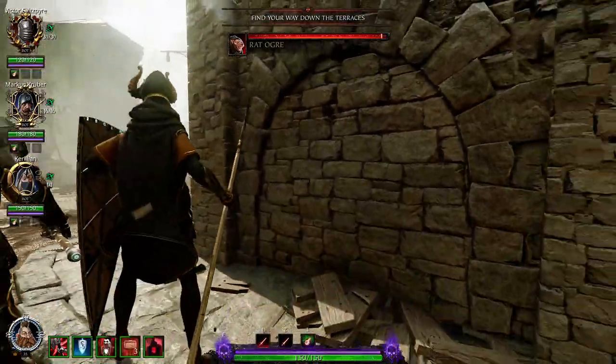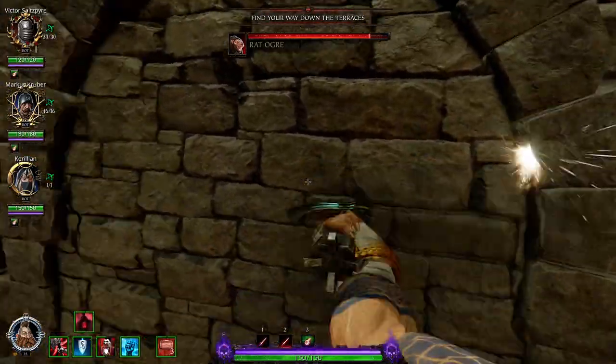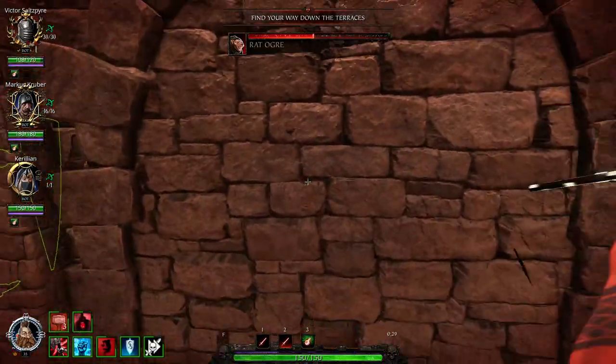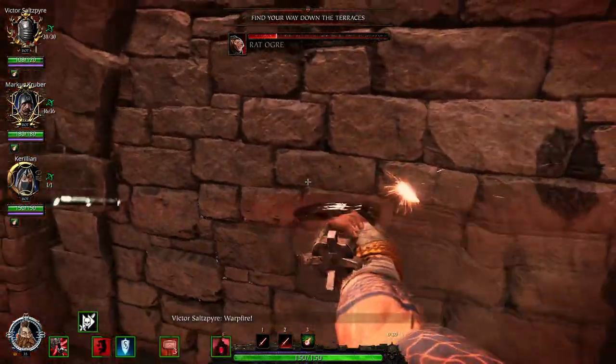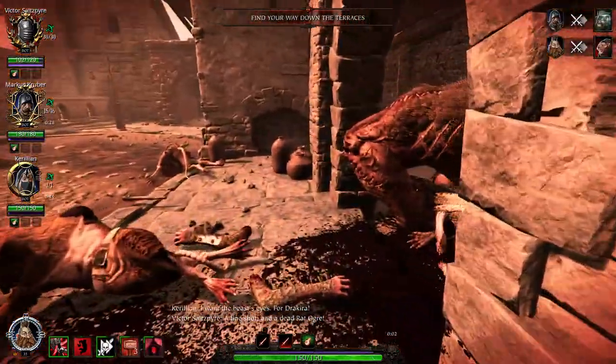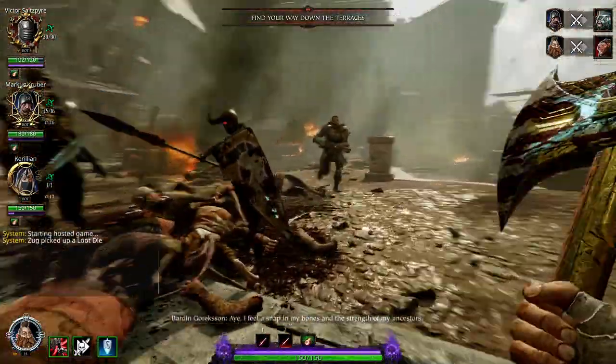There it is — switch to the axe. If you play this map, monsters do sometimes get stuck in there, so you can just get behind the wall and hack them to pieces. Not particularly interesting, but it works.